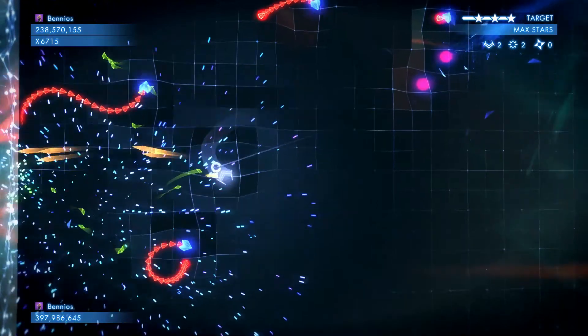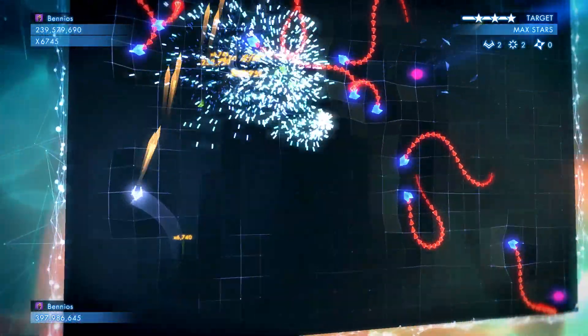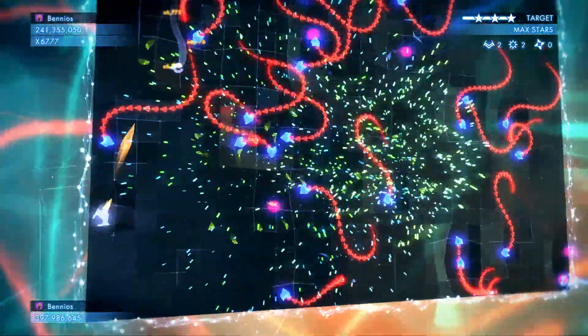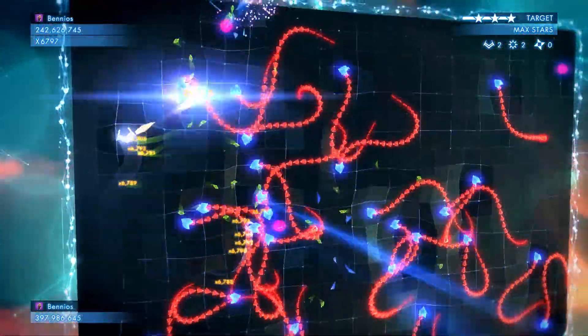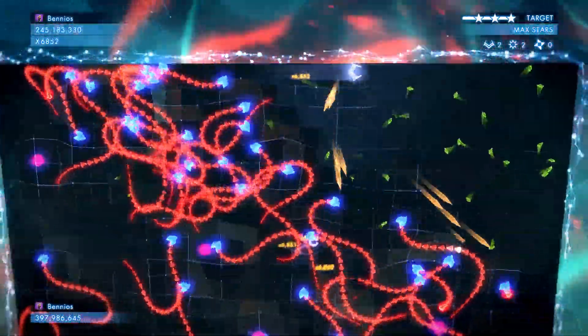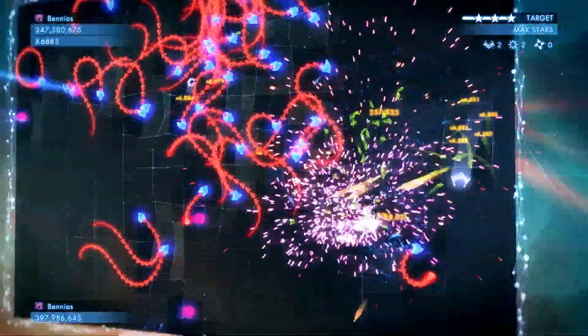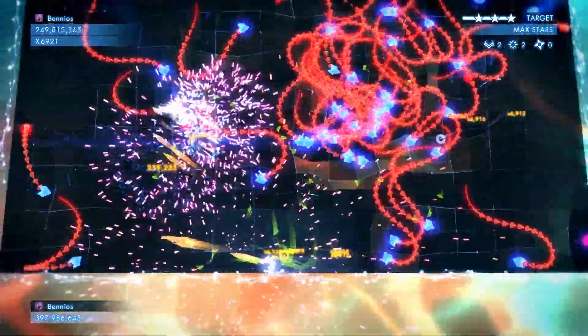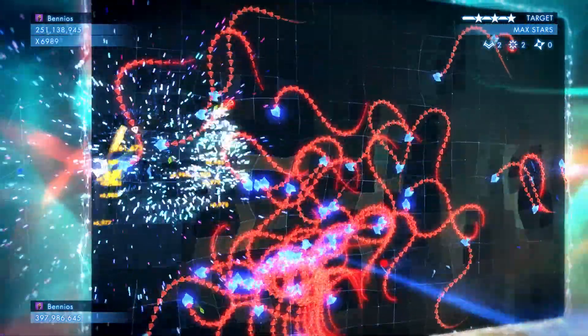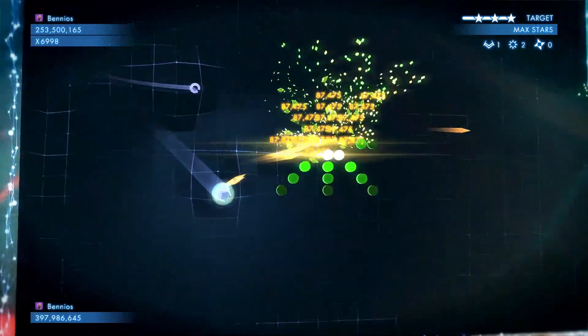These snakes are the bane of my life. Hitting their bodies will not kill them - you can only kill them in the head. So once they start to group up, it's really, really hard to actually get in and kill them. Using a turret here is okay, but your turret has the same problem: if you hit its body, it doesn't really do anything. A bomb is useful, but I didn't really have time to use one.